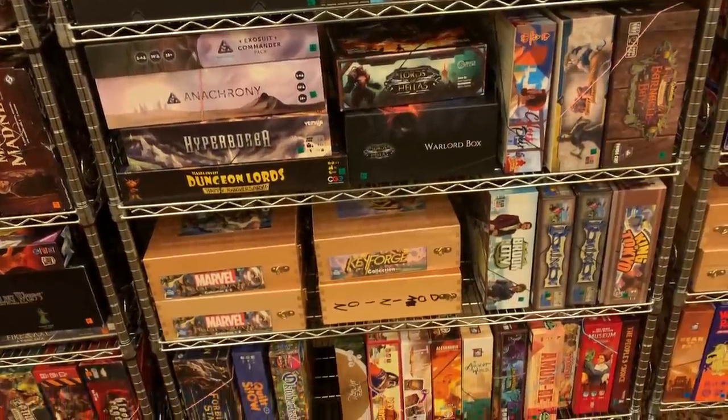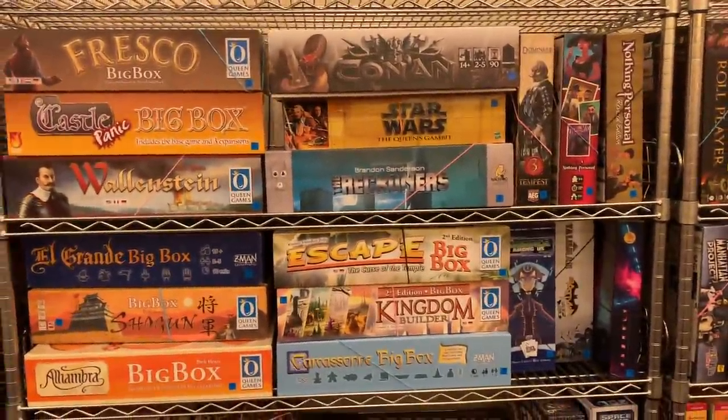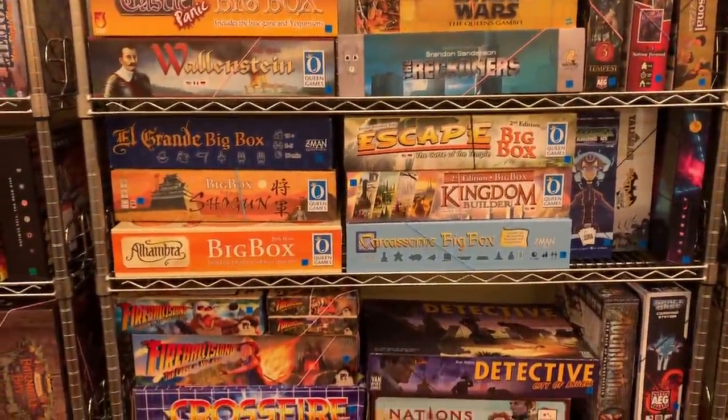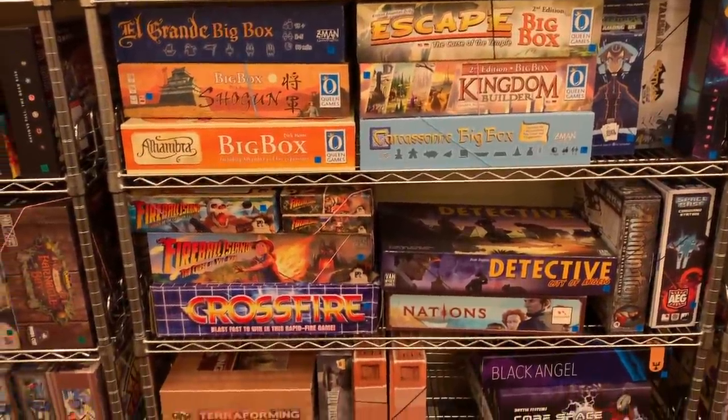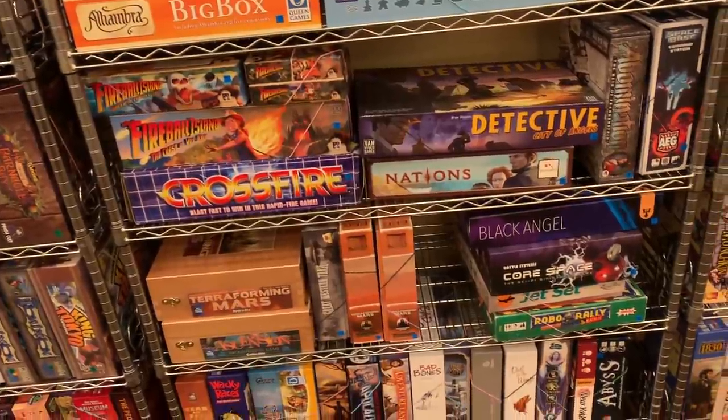And you would be surprised how many of these games got played over the retreat. More big box games — we got Conan and Star Wars, the Queen games, there's Crossfire and Fireball Island, Crossfireball Island, Detective and Nations.